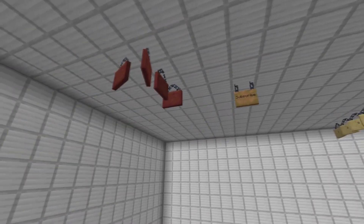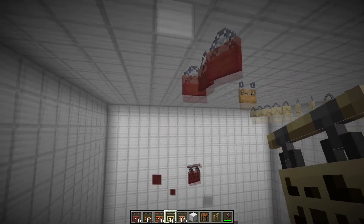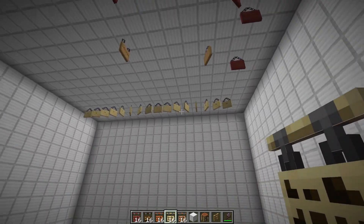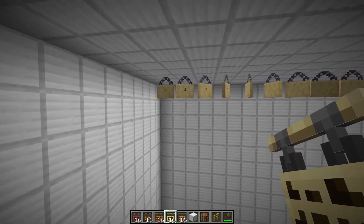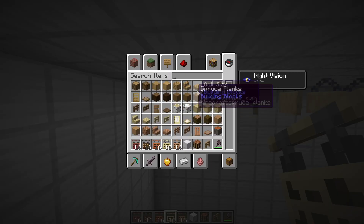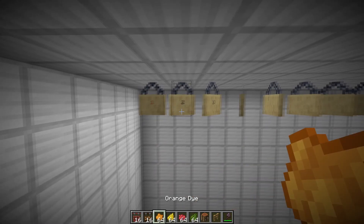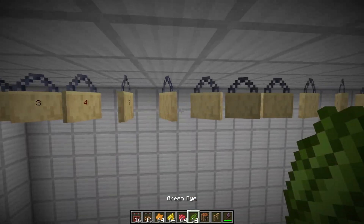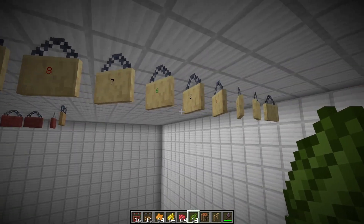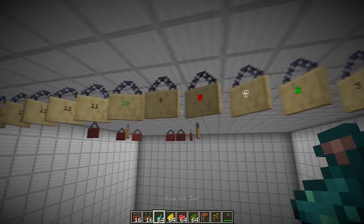The sad thing about these types of hanging signs is that if you break the block above, the sign sadly breaks too. So the only one you can keep floating is the one that has the bar on top. The others will always break if you break the block above. You can further customize these hanging signs by dyeing them using the regular dyes in the game — just apply the dye by right-clicking on PC, or using the appropriate button on console, to give them different colors.